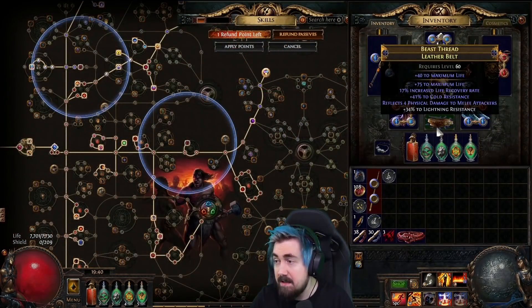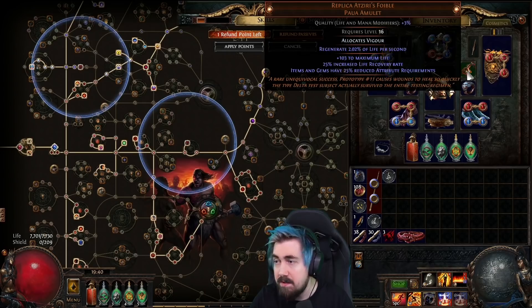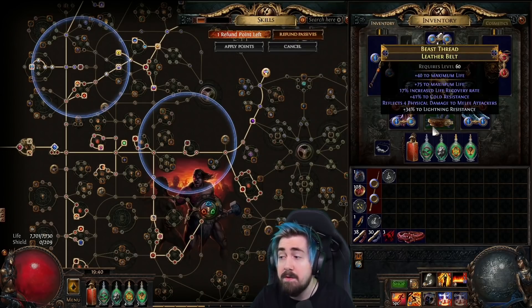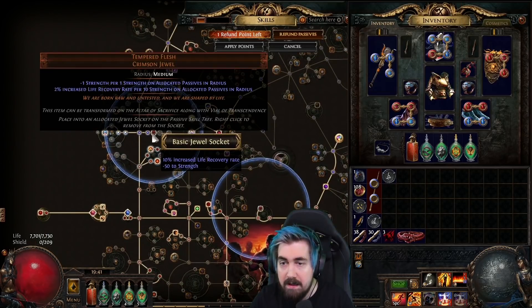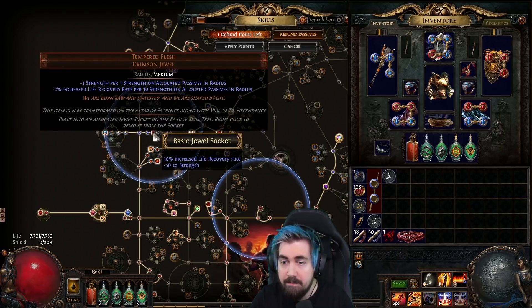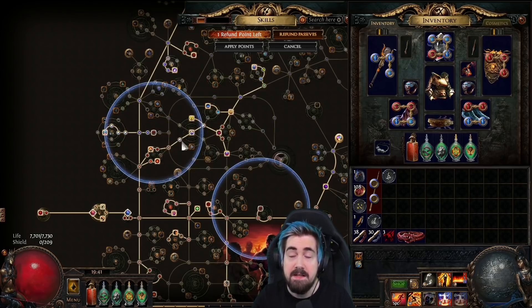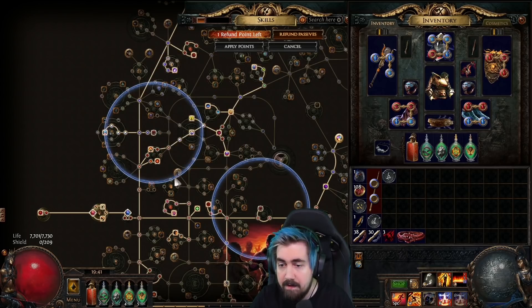I did just get a life recovery belt. Ideally I would want this perfectly divined and also having 20 quality — life and mana. That would put the life recovery rate at 24%, getting up to 30% here. We're getting 10% here from this. This is taking a little bit of strength away, but the 10% life recovery rate helps — it's basically a 10% more regen, so it's very very strong, and I feel like it's worth it.